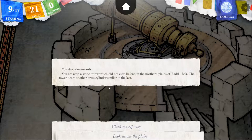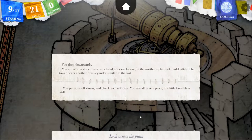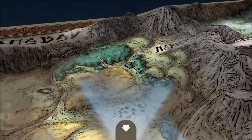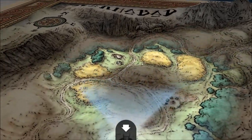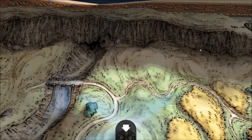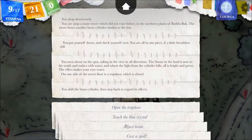Check myself over — you pat yourself down. You are all in one piece, if a little breathless still. Look out across the plain: the fissure in the land is now to the south and rushes with water. Where the light from the cylinder falls, all is bright and green — the effect makes your eyes water. On one side of the turret floor is a trap door, which is closed. What if I adjust this beam? I can adjust it even more — we've got two beams showing. Let's get as much of the land as possible. You shift the brass cylinder, then step back to regard its effects.